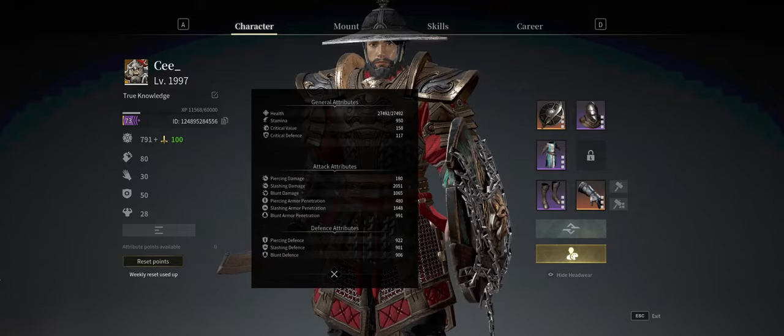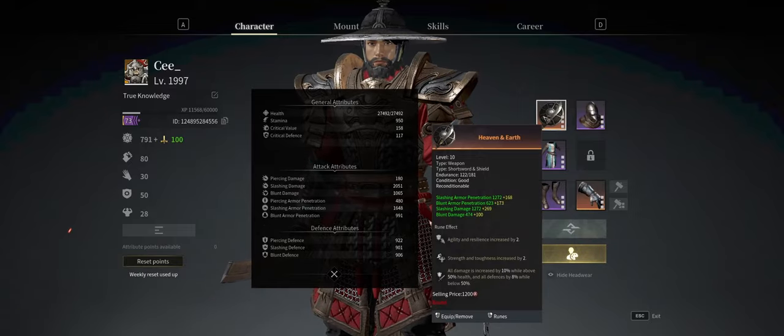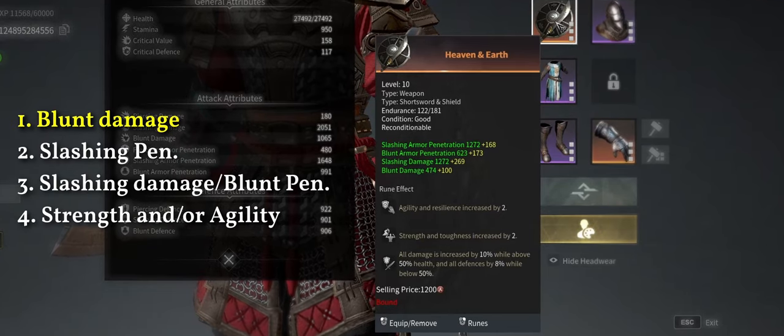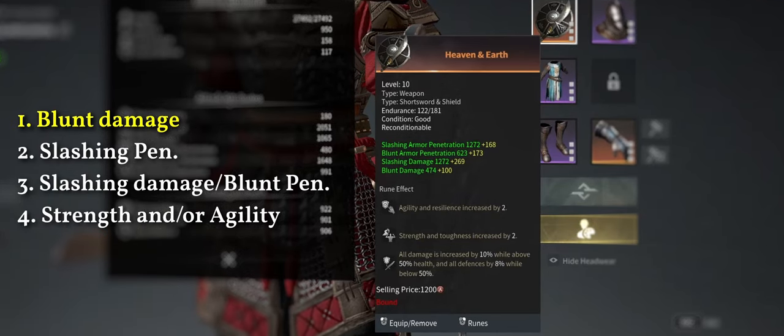Let's have a look at our weapon and the stats you want. In order of priority, I would suggest: 1. Blood Damage — the Short Sword is all about blood damage abilities. If this doesn't roll high, start again. 2. Slashing Penetration — this is the Short Sword's weak point. It needs special attention for regular slashing attacks to be effective.